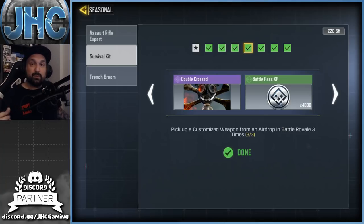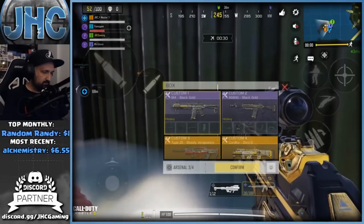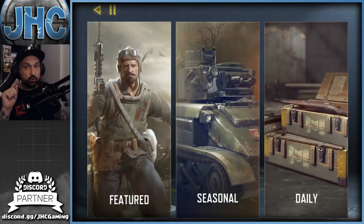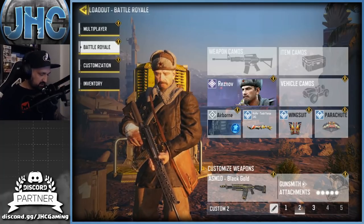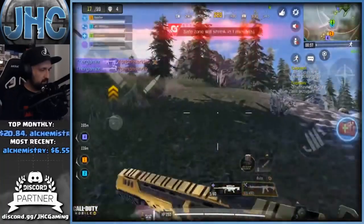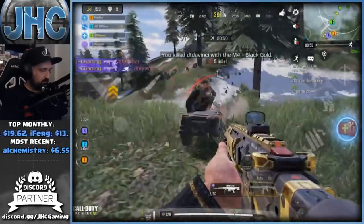The next task is pick up a customized weapon from an airdrop three times — so three different airdrops. After that, kill five enemies with customized weapons from your loadout. You have to go into your battle royale loadout and put weapons in there. Go to airdrops, pick up your customized loadout weapon, then go get kills. If you get your loadout weapon early you have the whole game to do it, so hopefully you can do that in one game with a bit of luck.